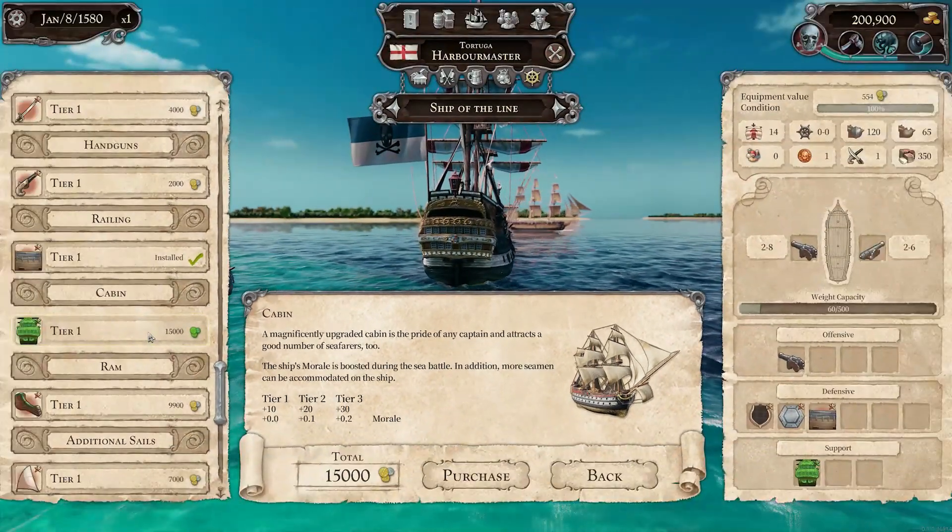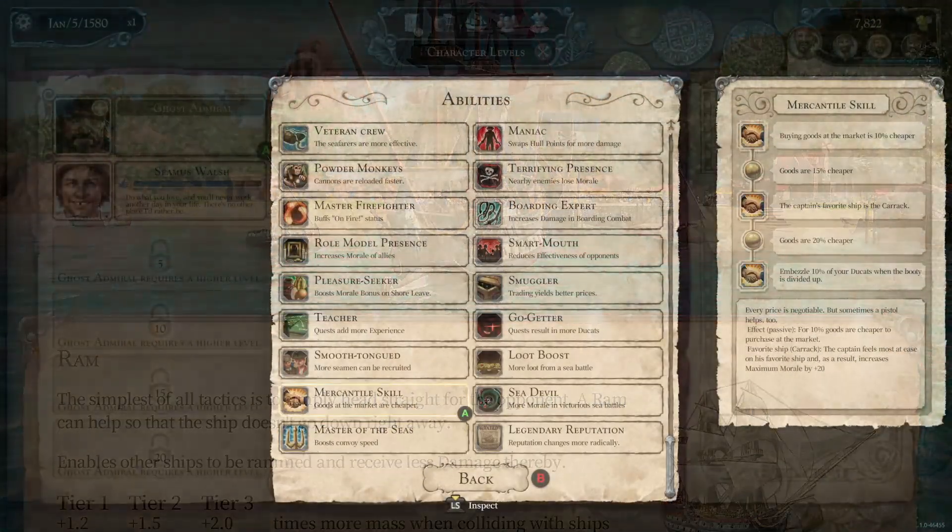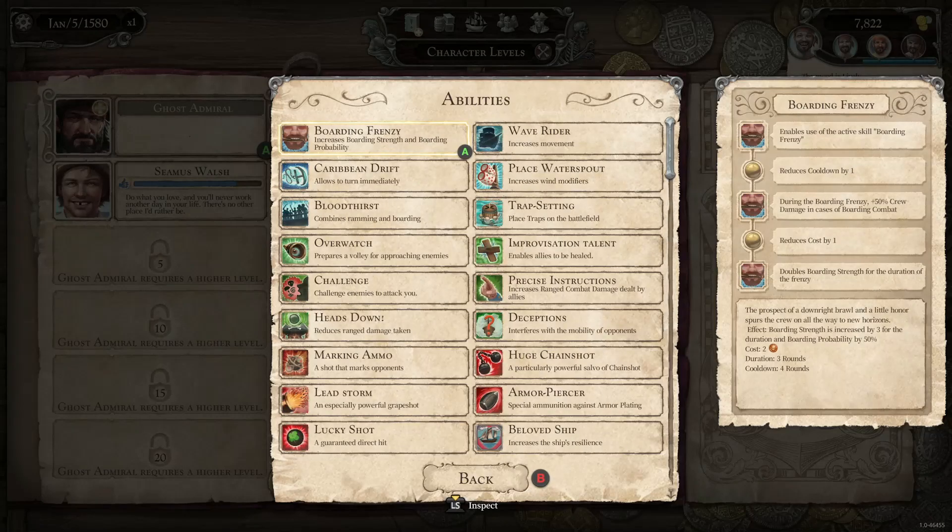That is a ton. Additionally, you can upgrade your pirate skills with over 35 distinct abilities as you climb to claim your piratical throne, each being upgradeable.